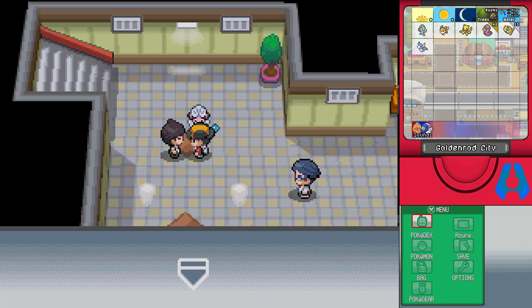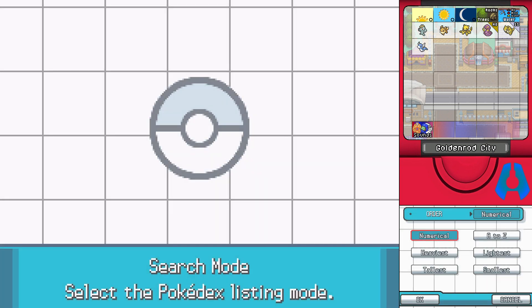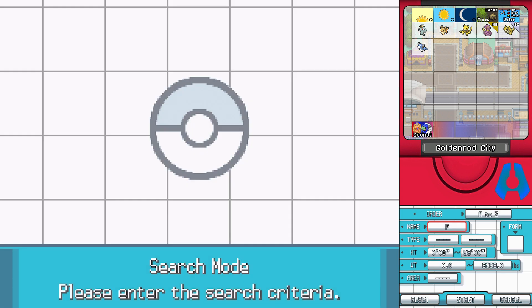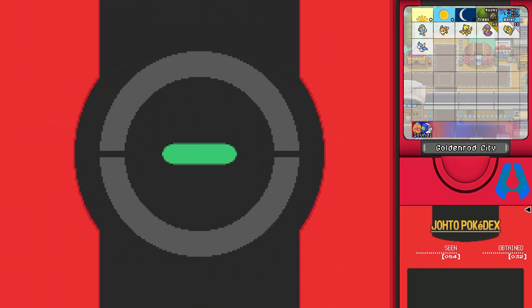Let's look up Flaffy in the Pokedex. I'll do a search - go A through Z, type in the name, hit the F button, and hit Start. There we are: Flaffy - 'as a result of storing too much electricity, it develops patches where even downy wool won't grow.' I like this little Pokedex feature; I like the slow animations, it's cute.